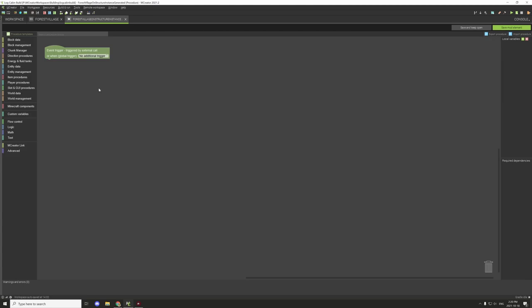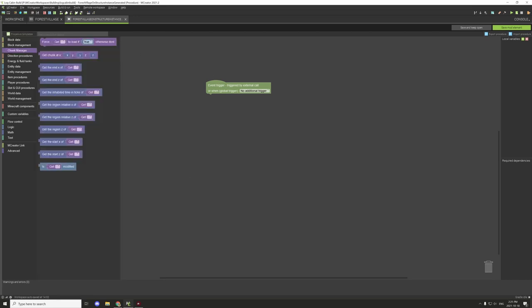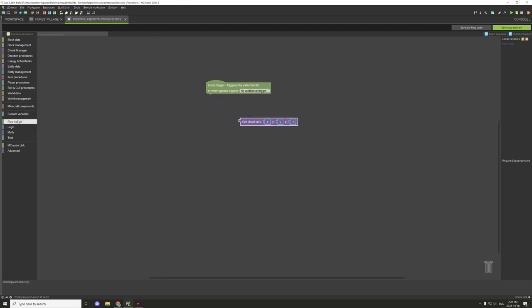The last thing we need to do is create an instance - so on structure generated instance - and then we're going to create a procedure to do a few things. With the chunk manager you'll see there is a chunk manager tab with all the different types of blocks. A lot of these are variable based, so we actually need to define our local variable for our chunk manager. We're going to go to local variables, set a chunk variable, and I'd suggest just calling it something like 'my_chunk'. Then we're going to get the chunk and apply this get chunk to our variable.